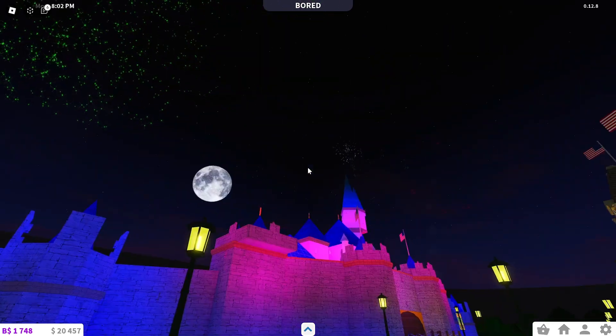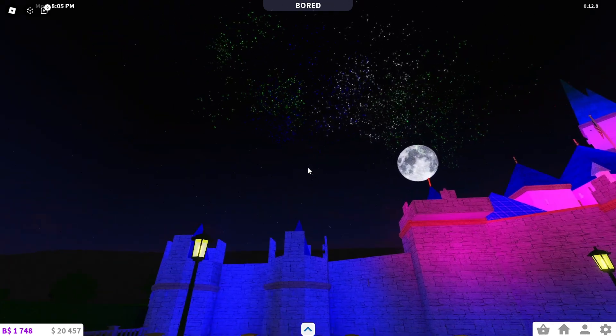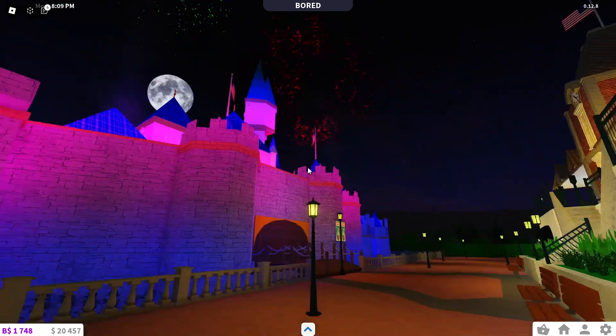Why was that green? That was red. That firework was red. Why are those green? I painted them red. The firework itself is red, but not the color. I just need to reset it.